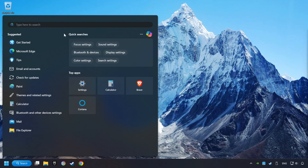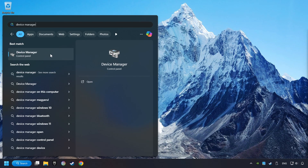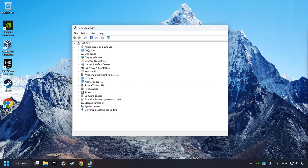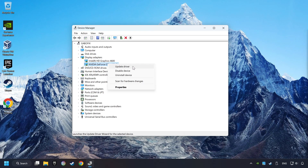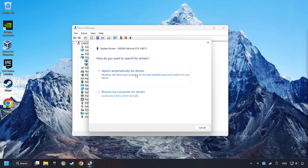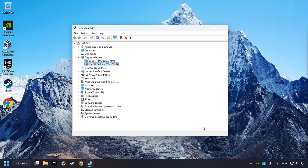Click on the search box and type in Device Manager. Click on Device Manager. After that, click on Display Adapters, then choose your specific graphics card. Right-click and choose Update Driver. Click on Search Automatically for Drivers, then click Close and close the windows.